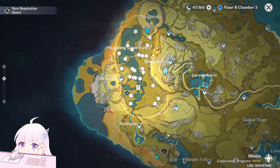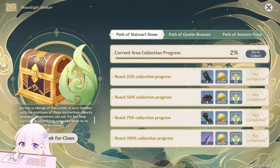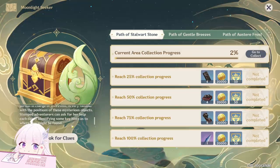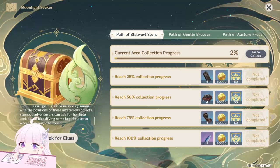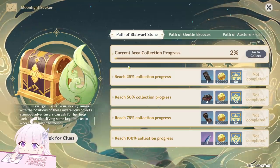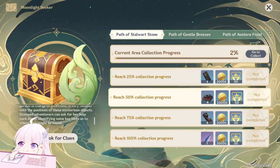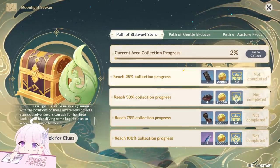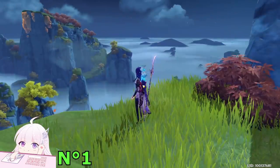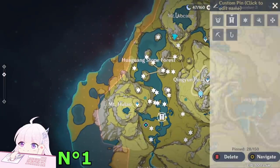Another thing to mention: every day you can go to the Explorer and ask for help. She will show you on the map the sigils and chests you haven't collected yet. So if you're already at 98% or 90%, you can go to her every day and she'll help you find what's missing. Anyway, let's start collecting the sigils.